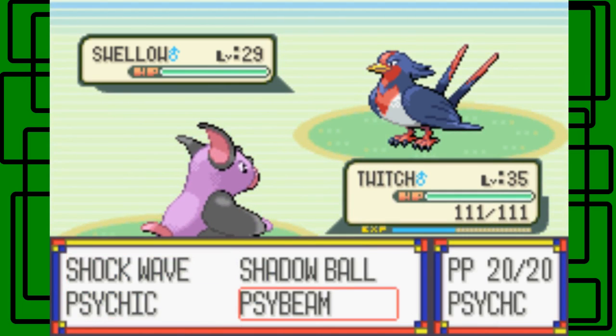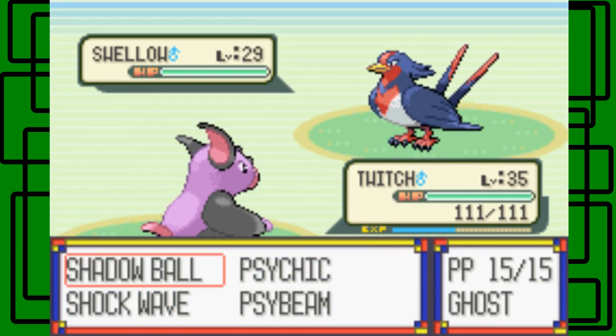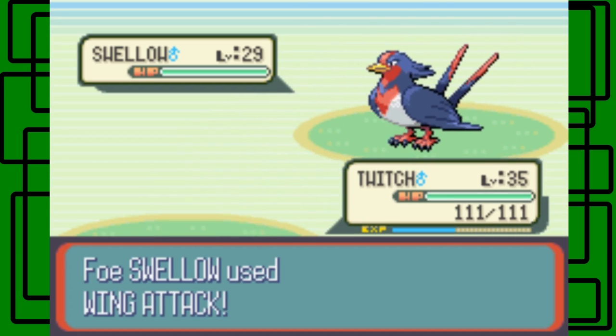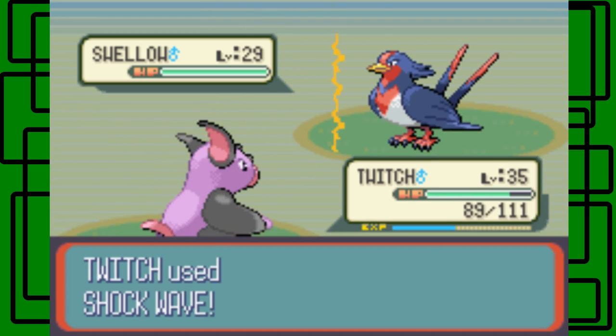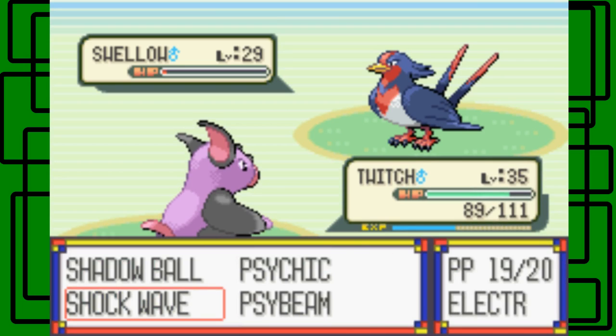Let's go for the Shockwave. Let's see the range of moves. Let's go for Shockwave because it's going to be super effective. The Swellow is going to use Wing Attack though — it always does a little bit. This Swellow is level 29 and male. Hopefully this will knock it out. Nope, it survived — okay. I was too cocky there.